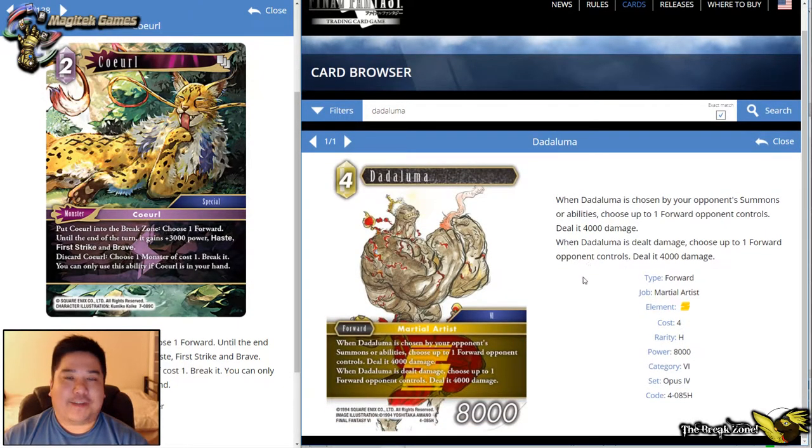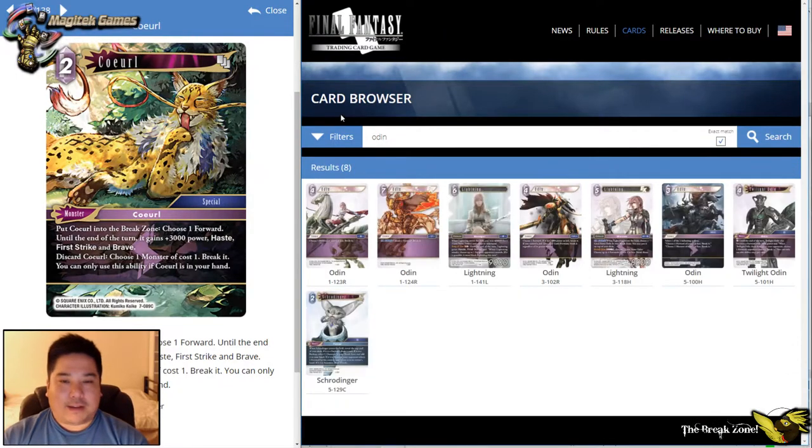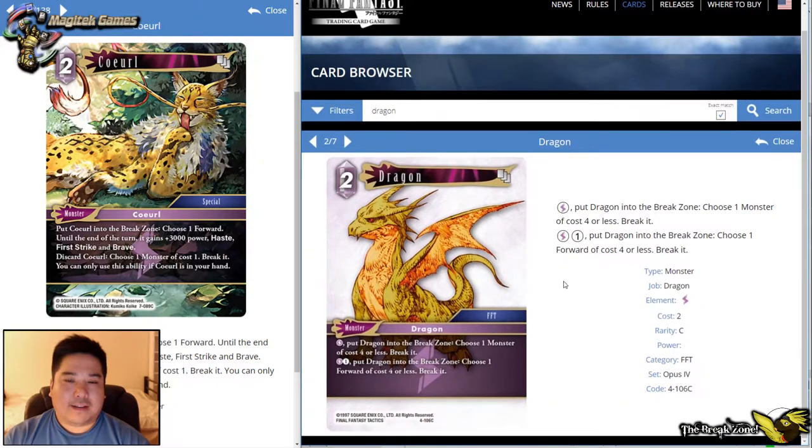If Cactuar Stars and Dadaluma come up again, lightning does have quite a few answers. For example, Daluma would trigger twice if you target and damage with certain lightning cards, dealing up to 8,000 damage to one of your own forwards — losing Alcid and another forward just trying to take out Daluma wouldn't be a great trade. The best ways to deal with Daluma in lightning are the four-drop Odin and the Dragon monster, which is almost the monster version of Odin.